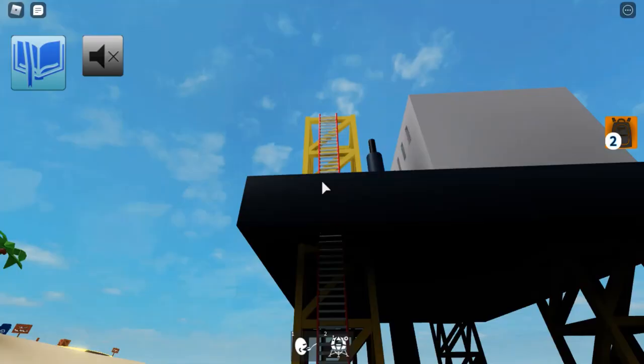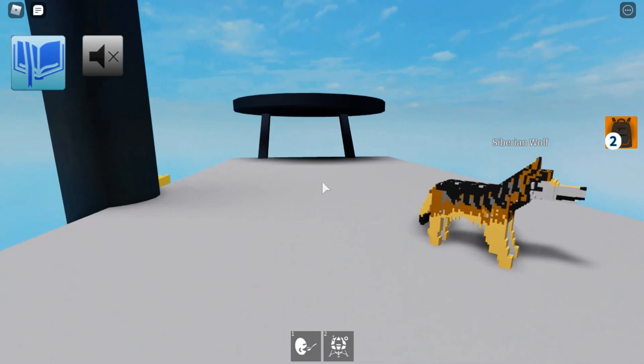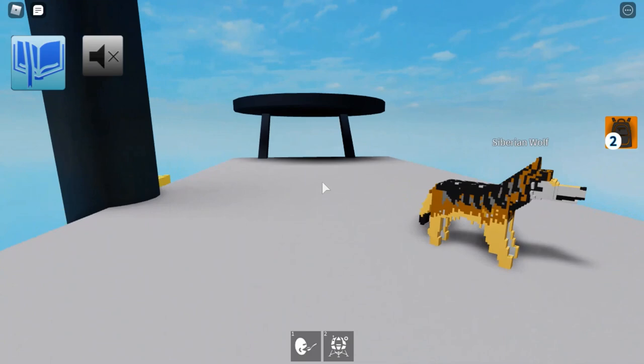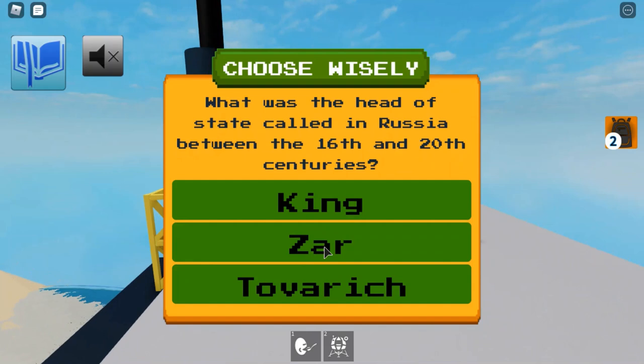Once in Mariana Trench Zone, you will find the Siberian Wolf. It will give you a lot of questions — I'm not sure if you have to get all of them correct, but I think the majority. The questions include: the dog's closest relative — Grey Wolf; how many dog killers are there — eight; how many breeds — 195.